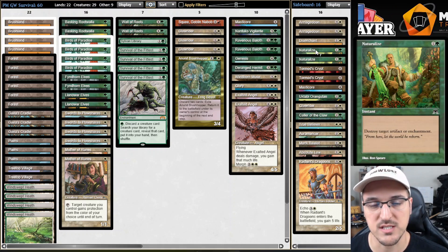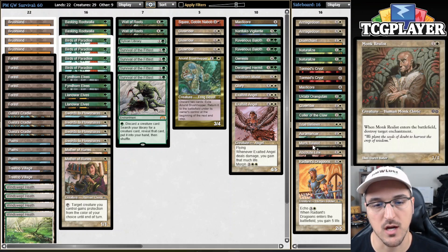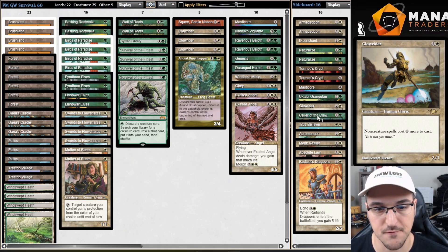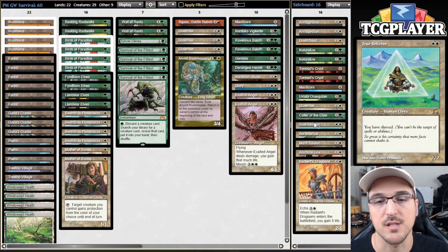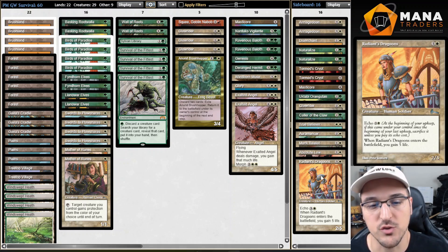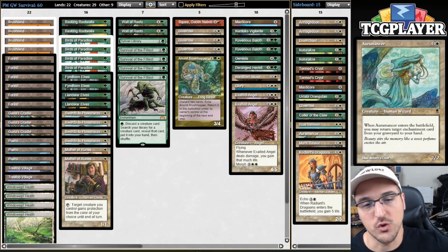In the sideboard we have Armageddon, Disenchant and Naturalize doing a split because of Meddling Mage out of Blue-White-Red. Tormod's Crypt and Masticore for anti-combo and anti-creatures respectively. Uctavi and Monk Realist to help in the anti-artifact enchantments department. The fourth copy of Glowrider for combo and control decks. Color of the Claw against Wrath effects. True Believer as a way to protect from most notably Oath of Druids - it also stops Intuition, which is kind of hilarious. Oromancer and Radiant Dragoon for the respective matchups where those cards are good.